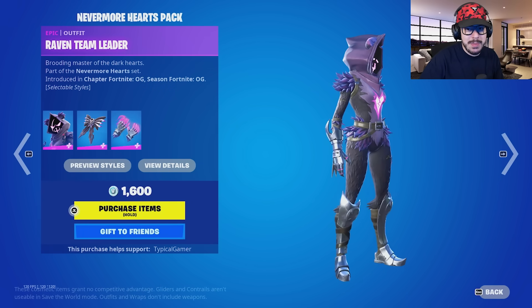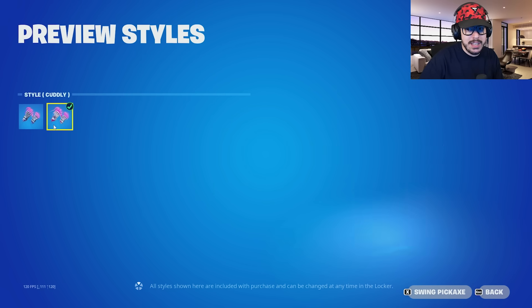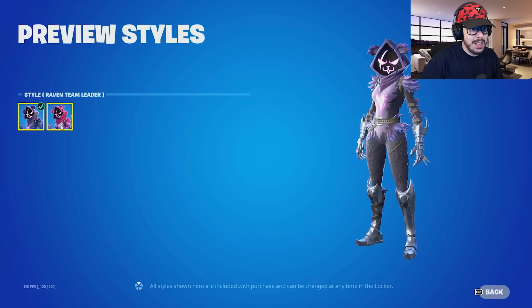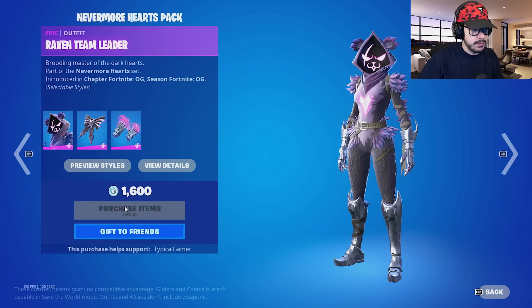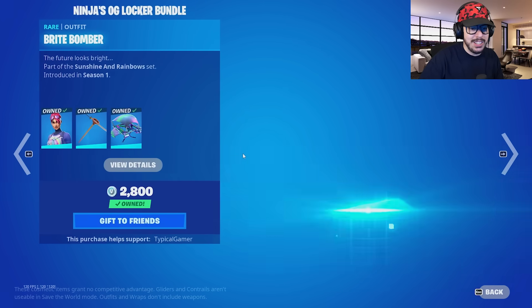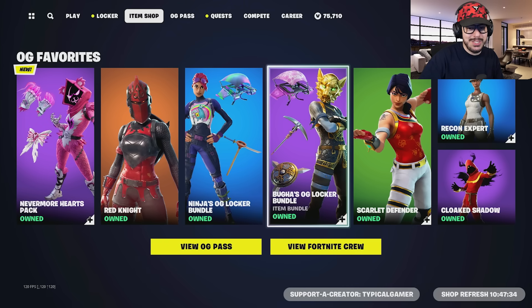Nevermore Hearts pack — so this is going to be Cuddle Team Leader mixed with the Raven skin, and there's actually going to be different styles to it. Honestly, it's a pretty cool skin. Let's go ahead and buy that. And then you can see there's the Ninja OG Locker Bundle — what a throwback, that's huge. You even got Booga's OG Locker Bundle and Recon Expert.